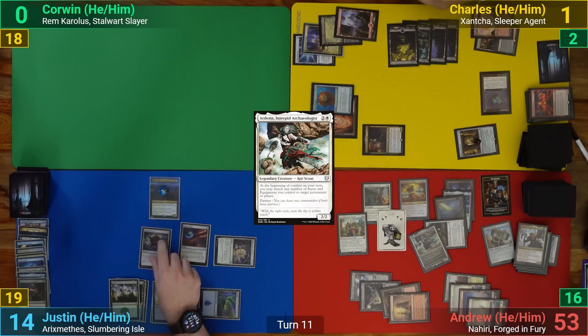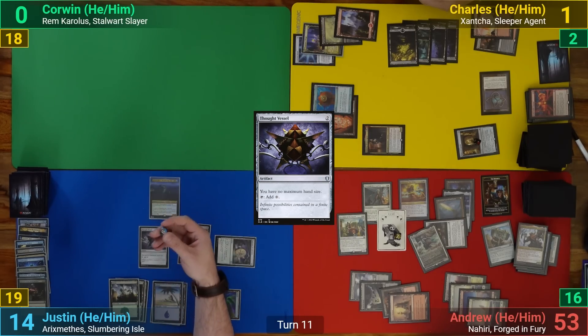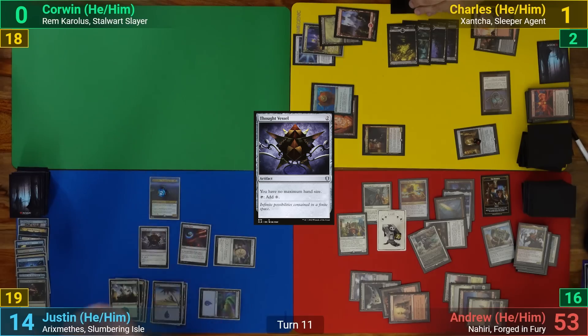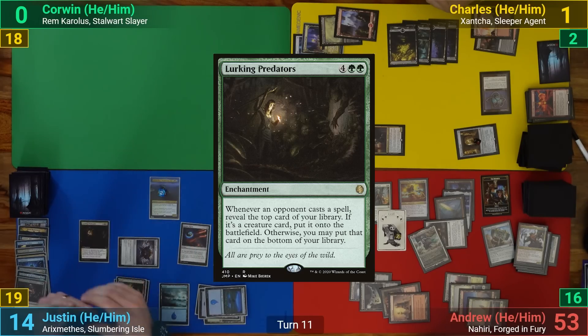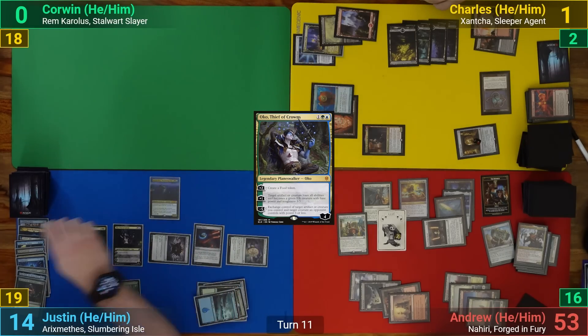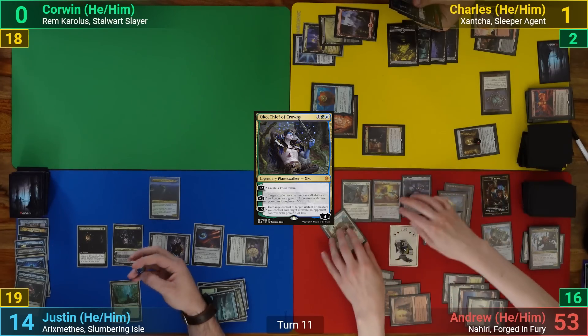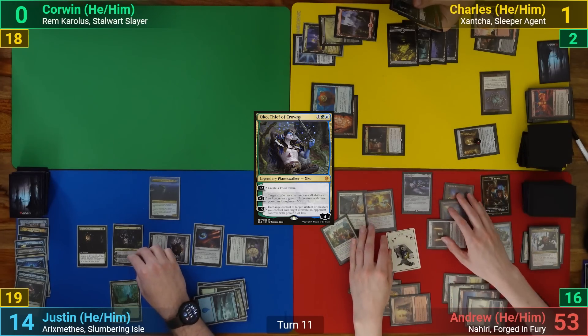Justin draws and casts Thought Vessel, removing a counter from Rickethys. He then plays Lurking Predators and Oko, which removes the final counter from his commander. He then upticks Oko, turning the Shadowspear into an Elk, and passes to Charles.